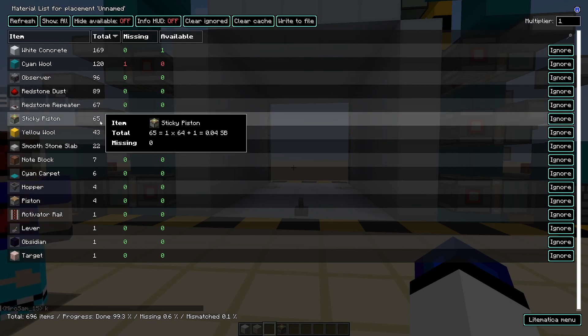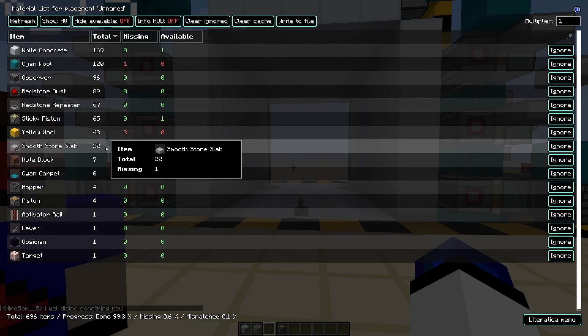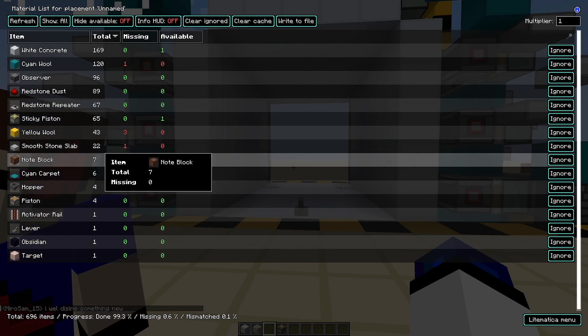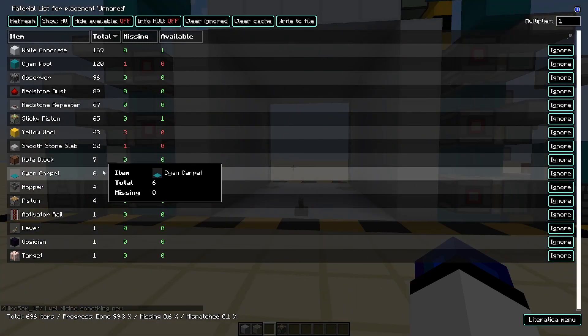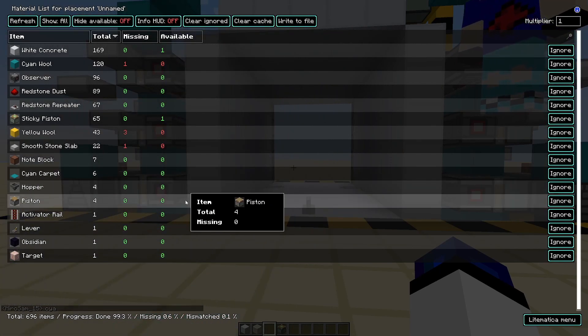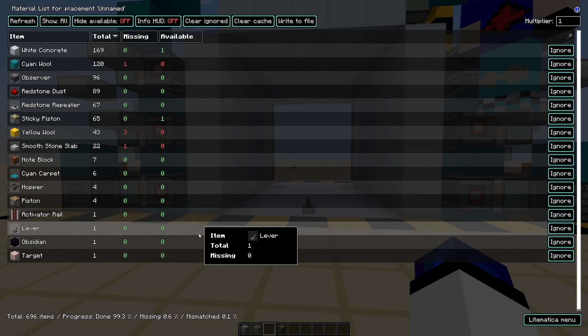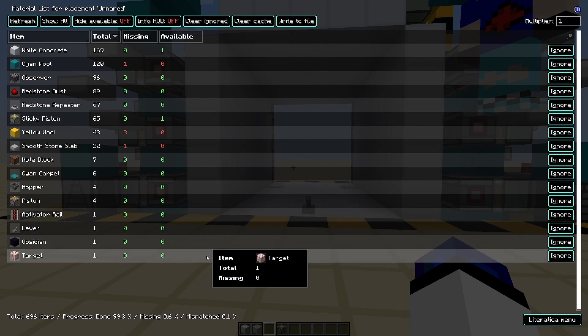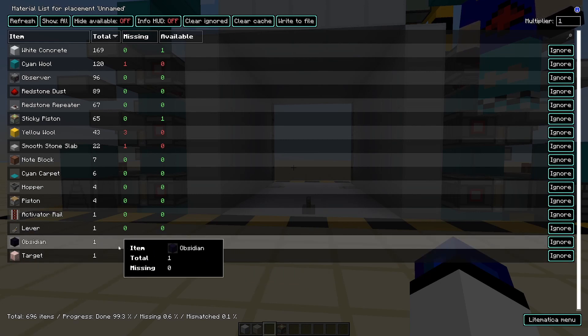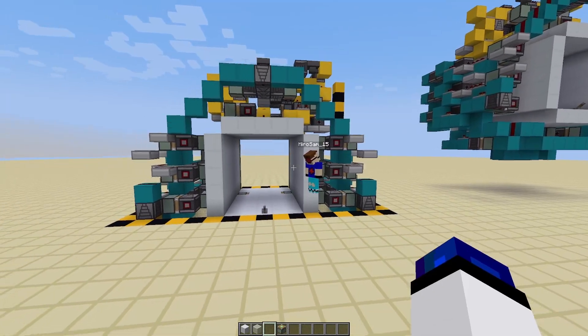You'll also need 67 redstone repeaters, 65 sticky pistons, 22 slabs which can also be any other transparent block, 7 note blocks, 6 cyan carpet or string, 4 hoppers, 4 pistons, 1 activator or powered rail, a lever, 1 obsidian and 1 target. The obsidian can also be a furnace. Please note that this is a Java-only build.